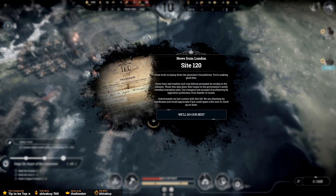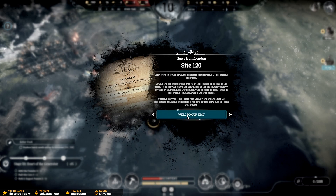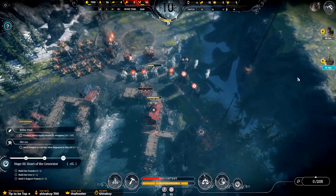Site 120 — I didn't even press start yet. News from London: great work on laying down the generator's foundations, you're making good time. Bad weather and crop failures prompted an exodus to the colonies. Our company was accused of profiteering by opposition politicians — pure slander of course. We lost contact with Site 120 — we're attaching its coordinates. No doubt if we search that we'll get some more materials.